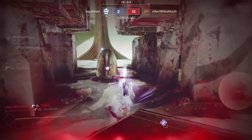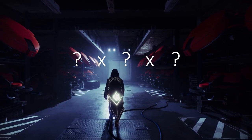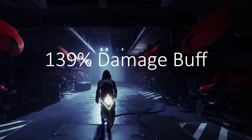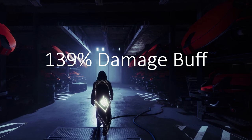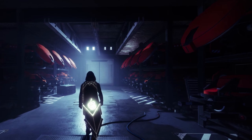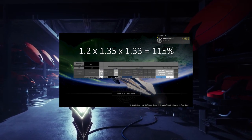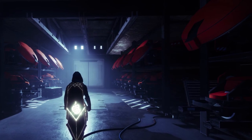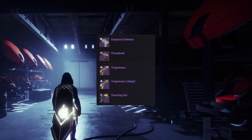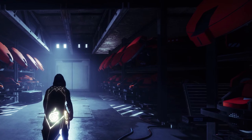So what the heck is going on? I'm stacking three different buffs together, some of which I wasn't even sure was possible, to get a 139% damage buff to our adaptive burst sidearm. Not 39% — you heard me correctly — 139%. A quick warning: we're going to get very nerdy here. This is like Destiny math the video, but the conclusion is so satisfying and there are multiple ways to run this build with lots of weapons, so you could come away with something devastating in PvP or maybe even PvE.